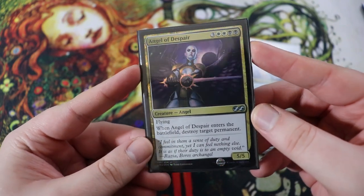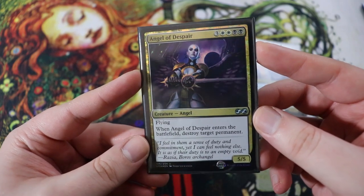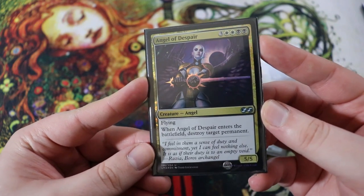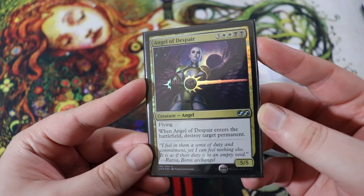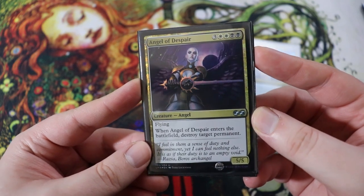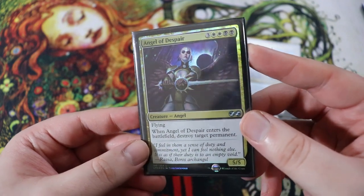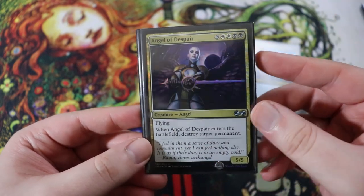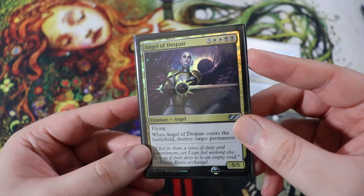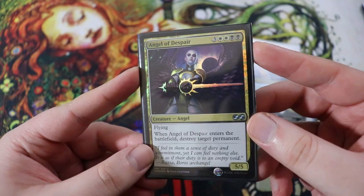Next up is Angel of Despair — a classic one. This used to be all over the place in reanimator style decks. This is a seven drop: three of any, double white, double black. 5-5 creature angel. When it enters the battlefield, destroy target permanent. I also had the Archon in this spot, but the Archon costs more mana, and this is already a lot of mana for this deck. You might want to cut this for something a little more efficient — this is more of a less hyper-competitive deck. But if you try to make this deck as competitive as possible, I would cut this for something else.